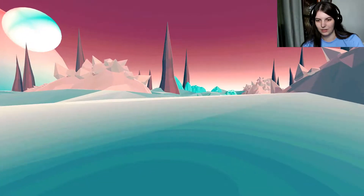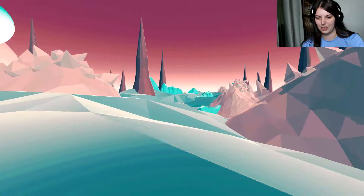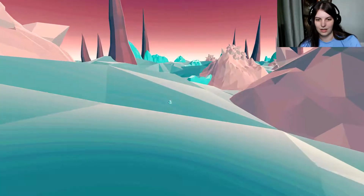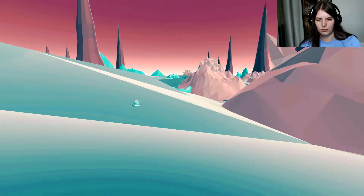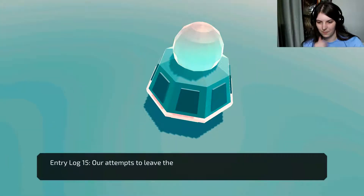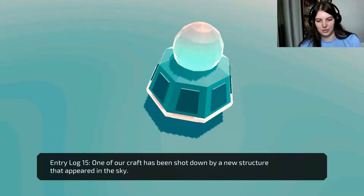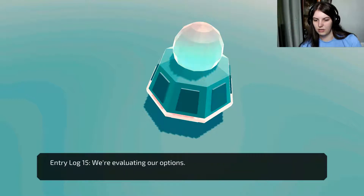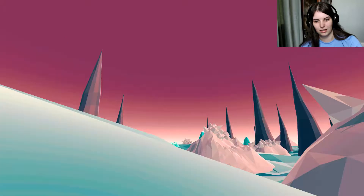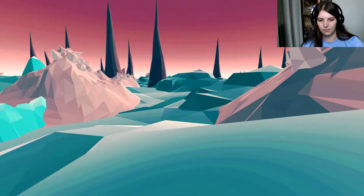Up next we have the triangle disco party over that way. It's hard to keep track of where you are half the time because everything just goes away. I thought there was something turning on top like a coin spinning over there — apparently not. Our attempts to leave the planet have been thwarted. One of our craft has been shot down by a new structure that appeared in the sky. We're evaluating our options. You don't suppose it's the moon — that thing over there? That'd be strange, wouldn't it?